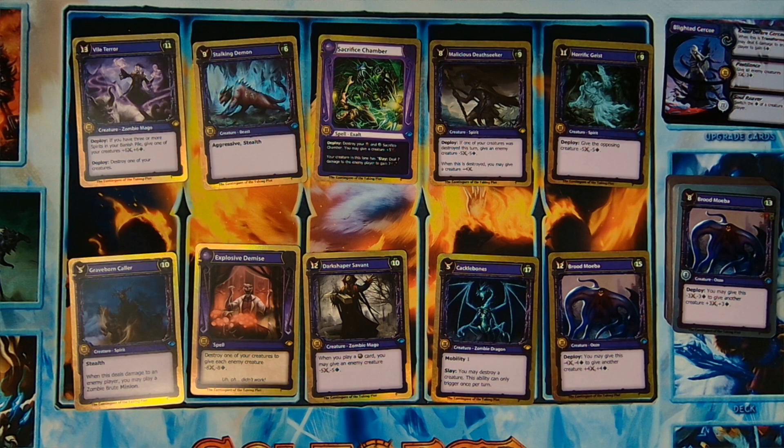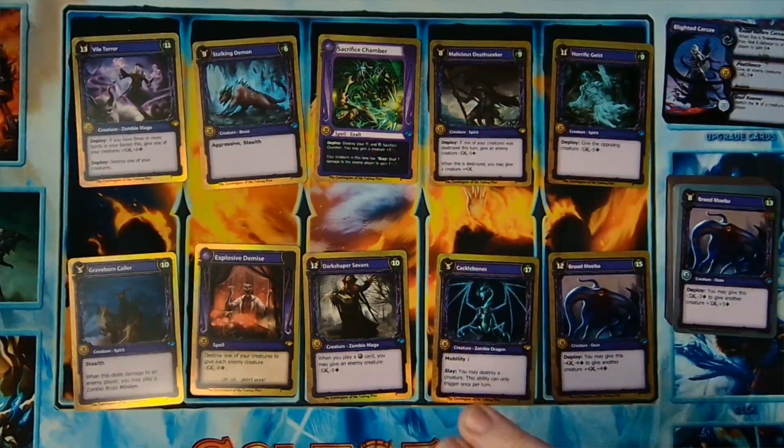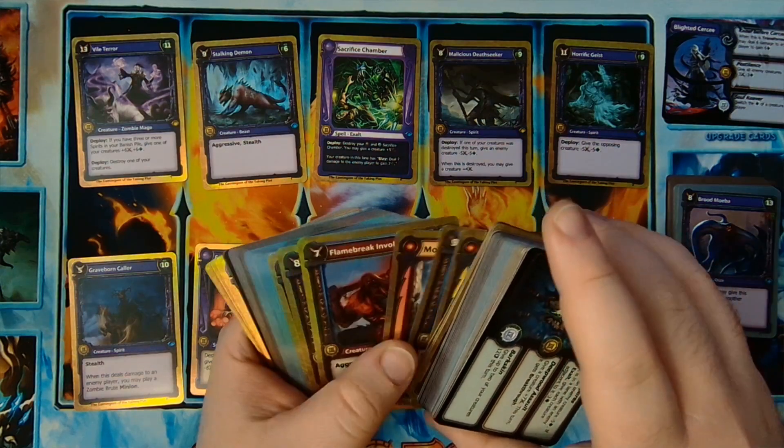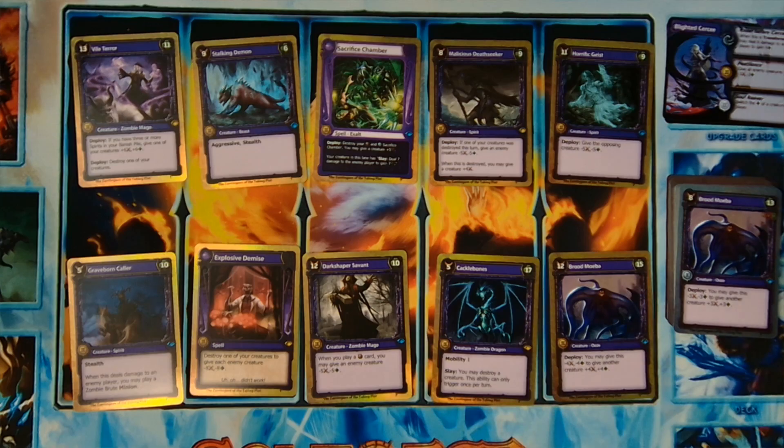Overall there are some nice self-destruction synergies. There are three spirits here, so there's a good likelihood you'll have three spirits when you play that Vile Terror. The big draw here would be that Blighted Cersei. There's also the activated ability off that Wind Reaver to untap your Cackle Bones for mobility. I think the right play would be the Necrium-Tempest combo. Let me know what you think in the comments if you think there's a better fuse.